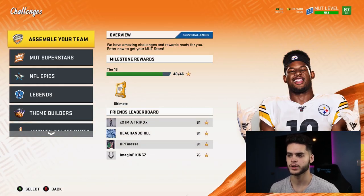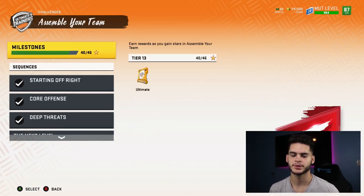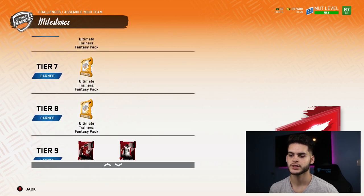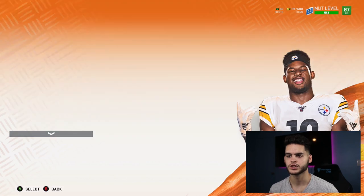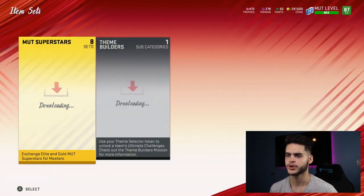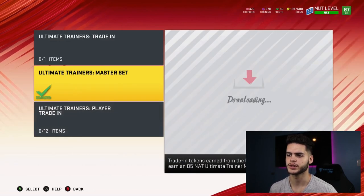Head over to Challenges. The first thing you want to do on a no money spent team is assemble your squad. You get a free 85 overall player — all you have to do is play three sets of full solos and complete some objectives to get the milestones. When you get to around tier 10 you get six tokens. You go over to Sets, specifically Ultimate Trainers.